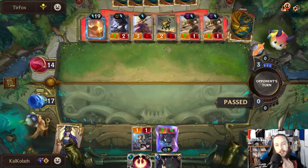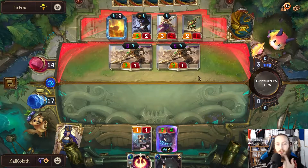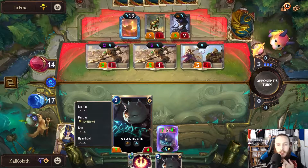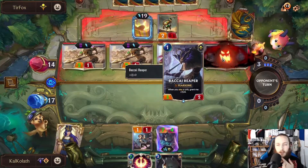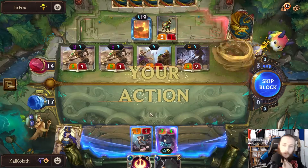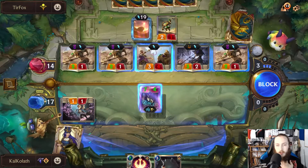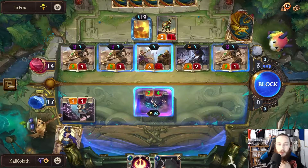I have to pass. They attack. They don't have Azir, so it's just the Sand Soldiers now. Sand Crafter has to be out to summon another Sand Soldier. And that would be four damage? So one — oh, that would kill me.